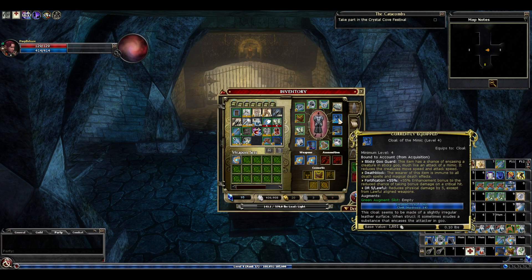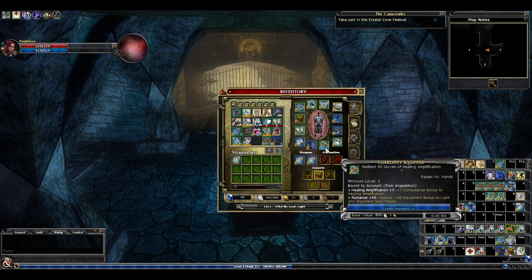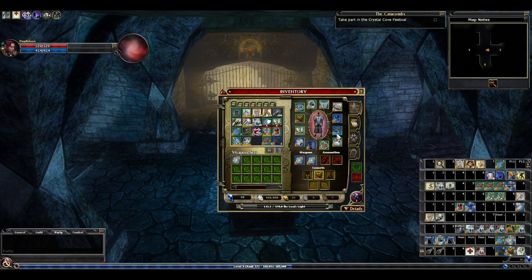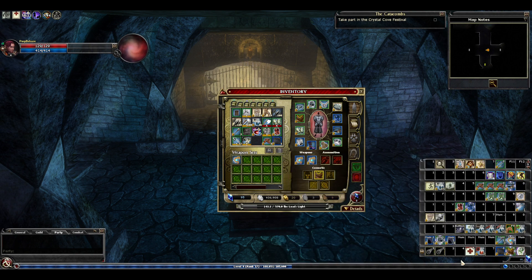The cloak and belt we've upgraded as usual — the mimic cloak for a bit of DR, and the belt for some false life and healing amp. Actually I could get rid of those gloves because the radiance is useless to us and the healing amp is better on the belt. I've also added the Revelers Regalia from the Night Revels event — it's a nice boost to spell critical damage.